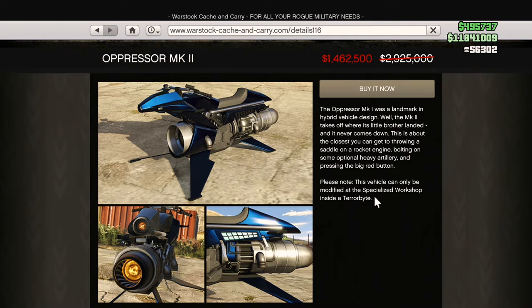Next up is the Oppressor Mark II — a very essential tool for money grinding, getting from point A to point B very quickly, especially for the MC sales. I use this a lot when I have a full sale for the MC businesses and I need to get back to the business to grab another motorcycle or another boat. You can quick spawn this through the MC abilities as well, so definitely a must-own. Very good tool for getting around the map.